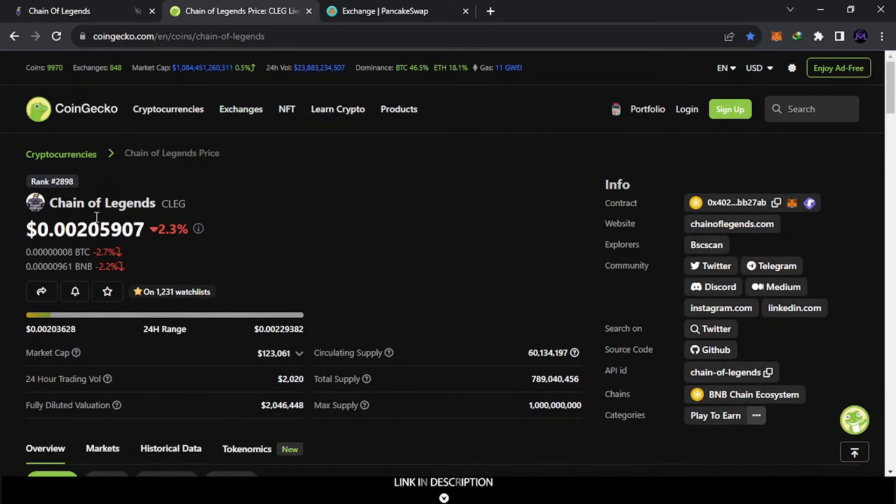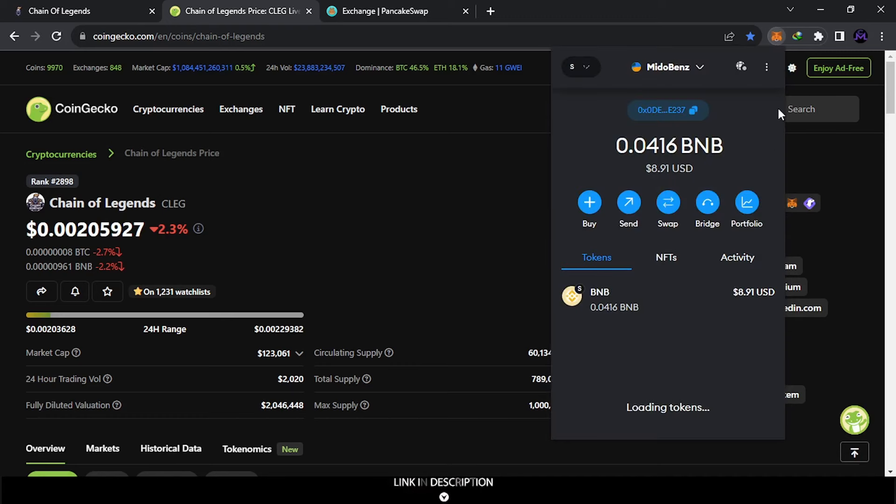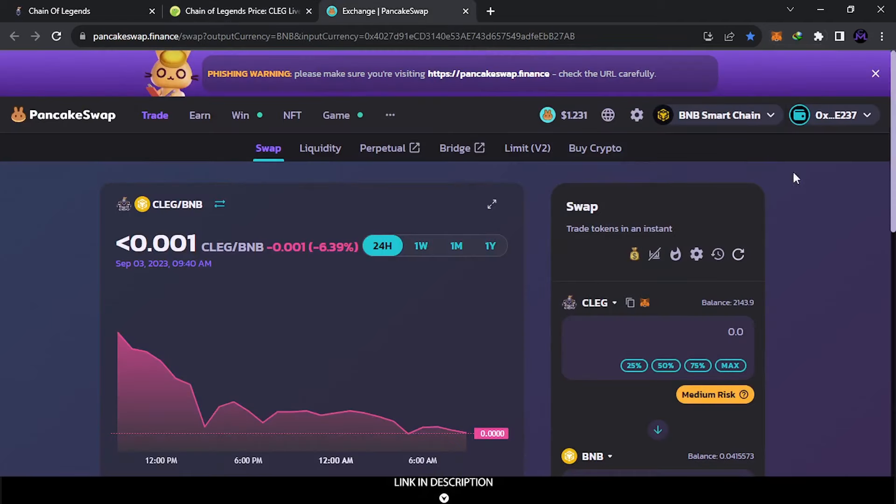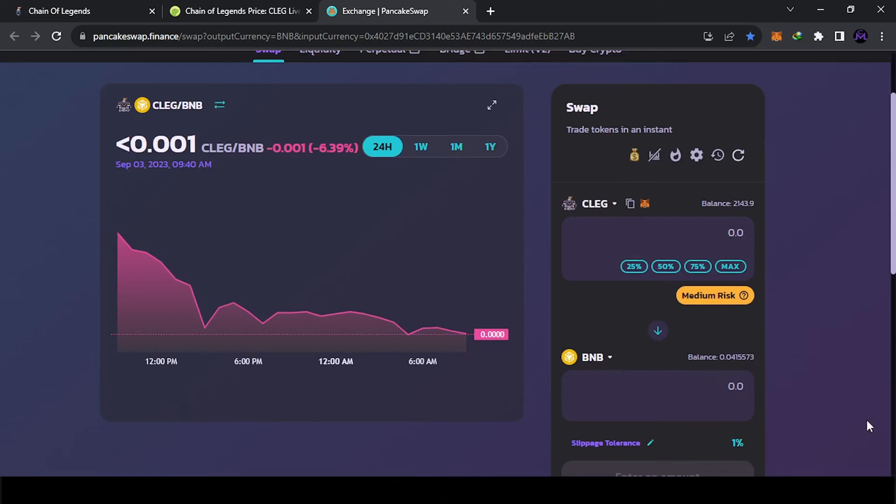You can find the contract address on CoinGecko — search 'Chain of Legends' and you can see the contract there. It starts with '402' and ends with 'ev'. You copy it from there or add it automatically. After that, when you come to your MetaMask you're gonna see the balance. The balance exists on Binance BSC — the BNB chain. Scroll down and you can see it. Now you can swap this into BNB or BUSD using PancakeSwap. Connect your address and you can find the balance.